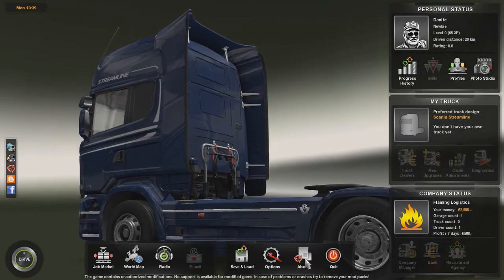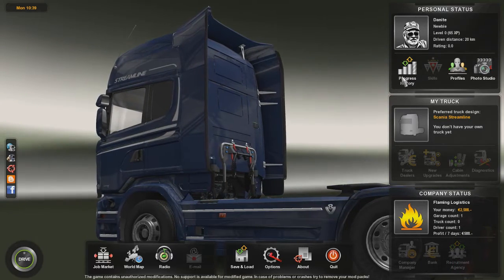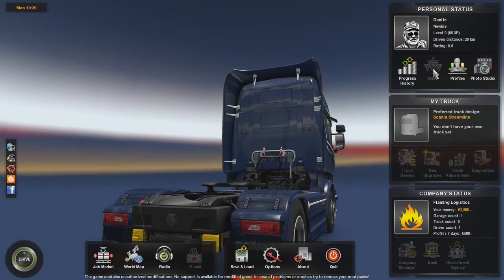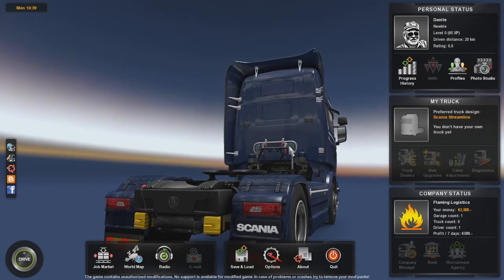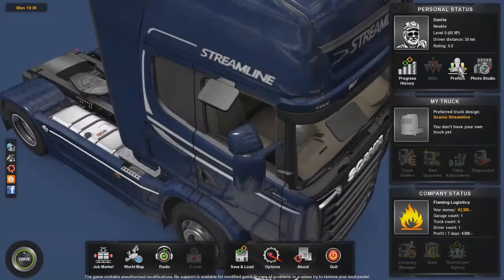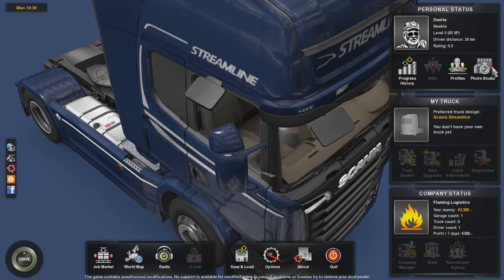Save and load, options - that's pretty basic stuff. Progress history: here you can see what kind of jobs you've done and how you've done. Skills: once we level up, we will unlock new skills, and what these do is give us little bonuses throughout the game. Profiles: this is where we go back and look at different profiles - I've actually got another profile which is a lot further on. And then Photo Studio, so throughout the game you can take little photos and have a look at them.